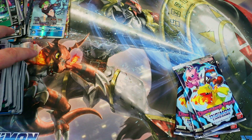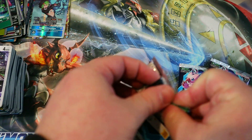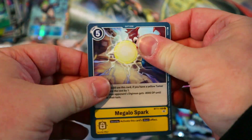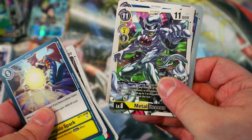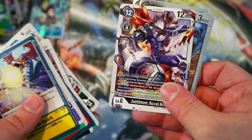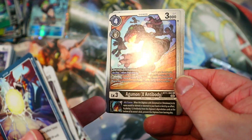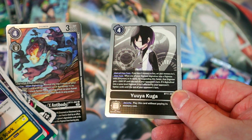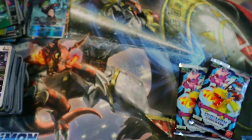Let me know in the comments who your favorite Digimon is. I like a lot of Digimon and I'm definitely wanting to build decks for like 90% of them — there's a lot of decks I'm looking forward to building. And there we go — we got that hollow Agumon X Antibody, that is great! And the tamer for the Black WarGreymon deck, Yuja — very awesome to see both of those together in the same booster.